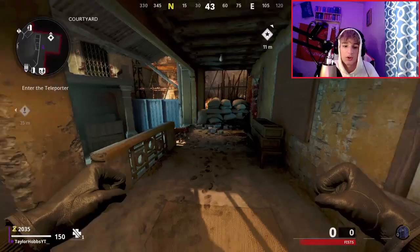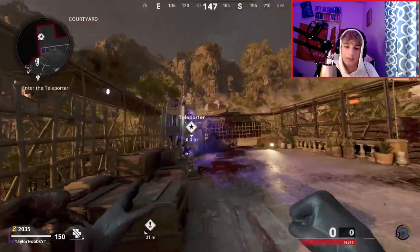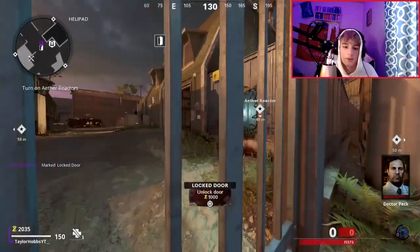Basically what you want to do is run like I'm doing right here and just mantle up on that — it takes a couple tries but I'm getting pretty good at it. You want to go through the portal. You don't want to buy any of the doors, but it doesn't really matter. This is just a faster way to do it. Now you want to go over here and open this door.